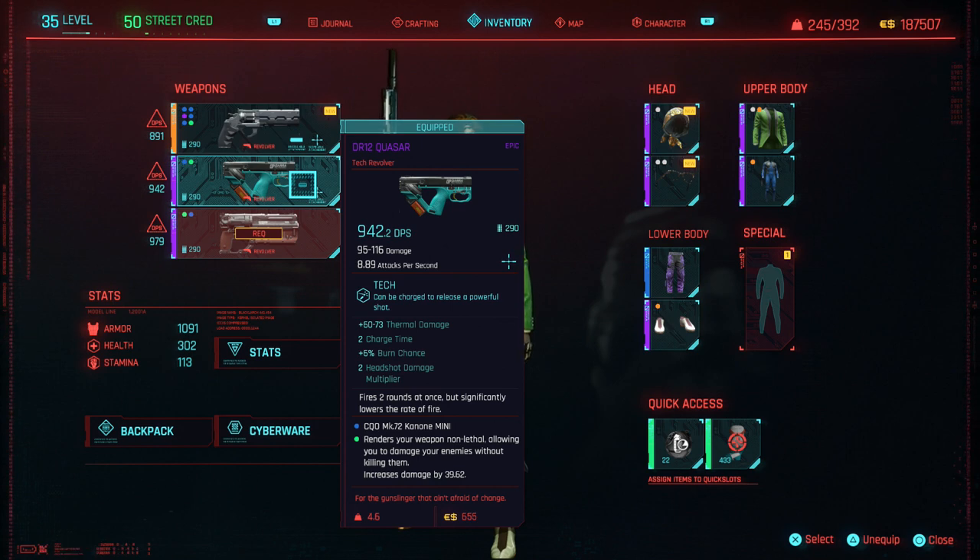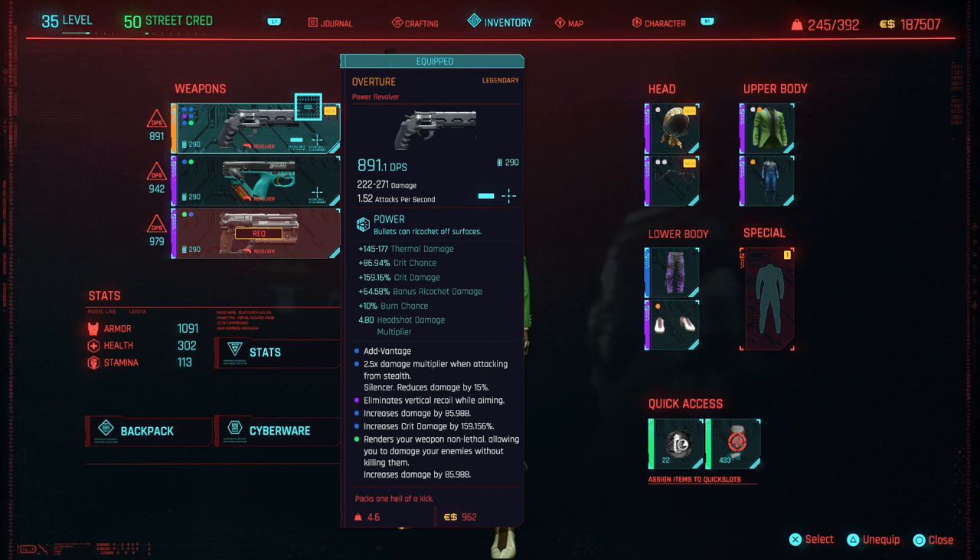Now let's talk about this magnum — the Overture. It's a legendary you can buy. There are two different legendary magnums available and both are extremely good. This one I think is better because of its stats — it always comes with ridiculous crit chance and crit damage. These magnums also have bonus ricochet damage, which I wasn't taking advantage of at first, but once I started using ricochet it's a lot easier to hit targets.